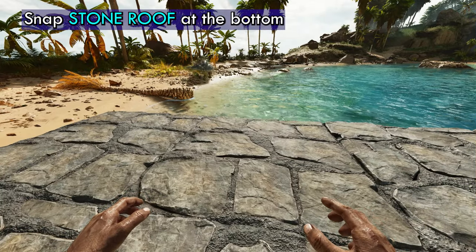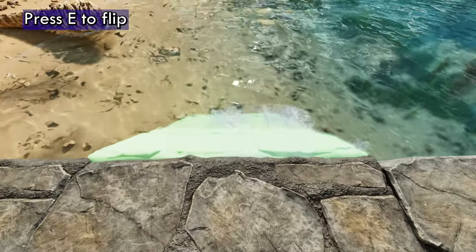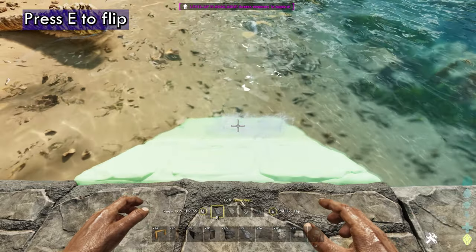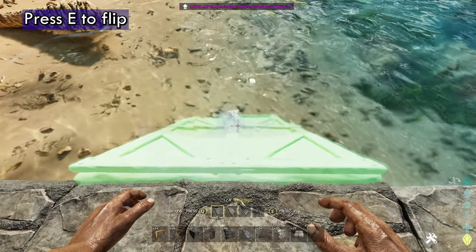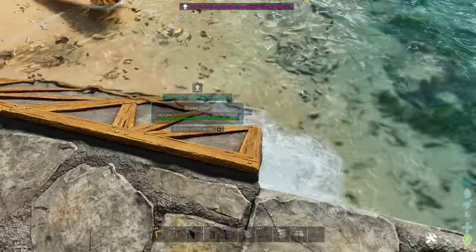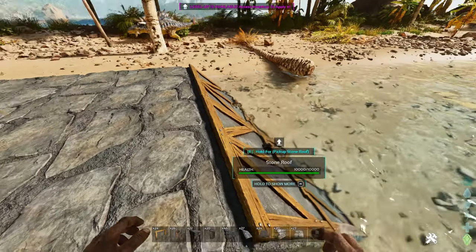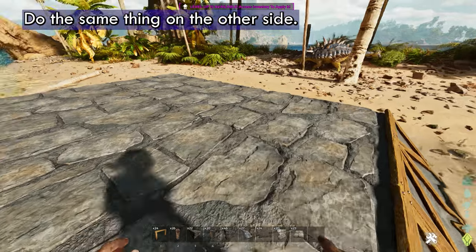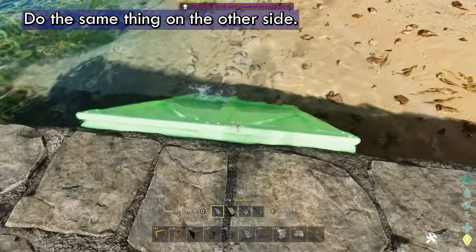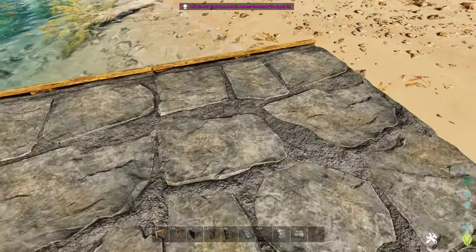Then take a stone roof and we're going to snap it at the bottom here. What you want to do is press E to flip and it'll be upside down. The only reason for this is I just like it — you can put it the other way if you want to, but I don't like how that looks. Then we're going to do the same thing on the other side, so you have two ramps coming off the side.